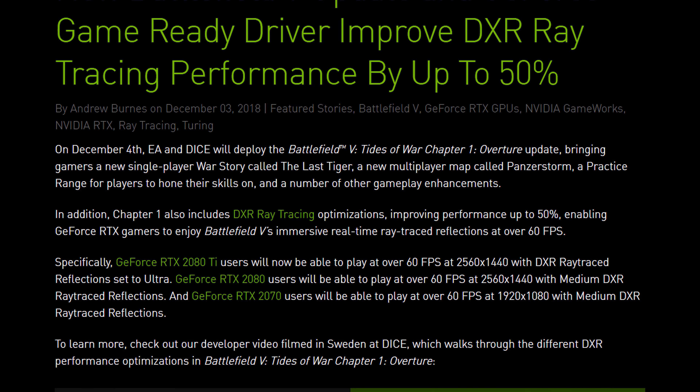First up: RTX 2080 Ti performance in the intensive Tyrellier map at 1080p. The good news is 1% low performance is improved for ultra DXR mode — it's now consistently sitting above 60fps. Post-patch we're looking at a 57% improvement to average frame rates for the ultra DXR mode and a 21% improvement for the low mode. However, despite a small reduction to frame rate for DXR off post-patch, that mode is still 75% faster than ultra DXR and 53% faster than low DXR. Previously there was more than a 2x difference, but this performance penalty is still pretty brutal.